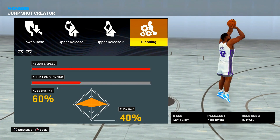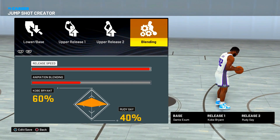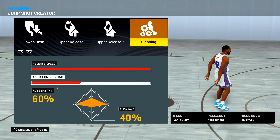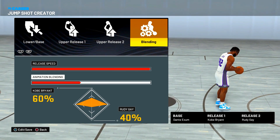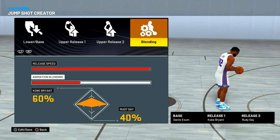For the blending of the jump shot — we actually have this on max speed, 100. I usually run 75 but 100 is good enough. For the animation blending we got it 60% Kobe and 40% Rudy Gay. I'm telling y'all right now, you're probably looking at one of the best low three-point shooting jump shots in this game, and I'm happy to give it to you.